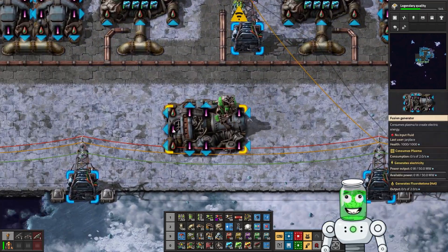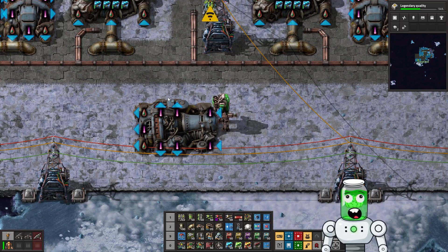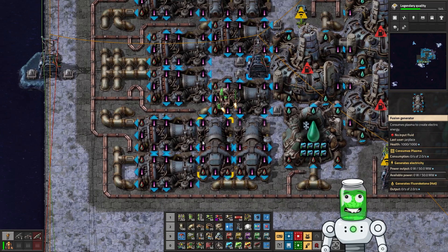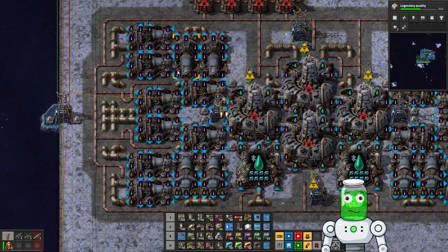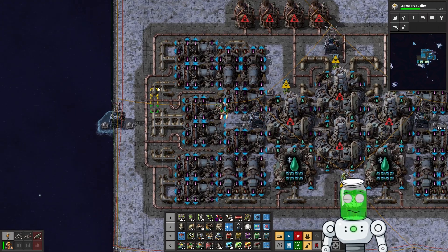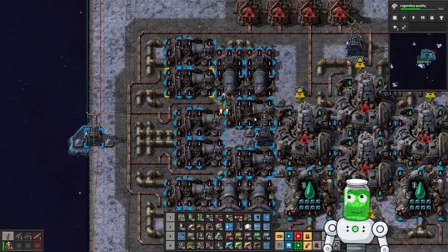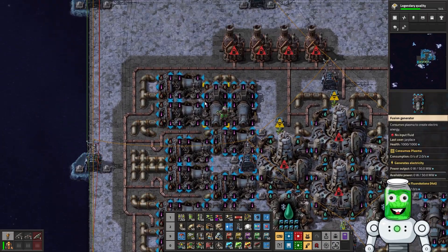You can only input plasma on the sides or the front, but you also need to leave space for the hot fluid to come out. That's what I've done here — it's a little extravagant but turned out to be a pretty nice design. It could be a bit more compact if we weren't on Aquilo where we need to heat up the pipes. You might think hot fluid going through the pipes would unthaw them, but unfortunately no — it's a quirk of the game.